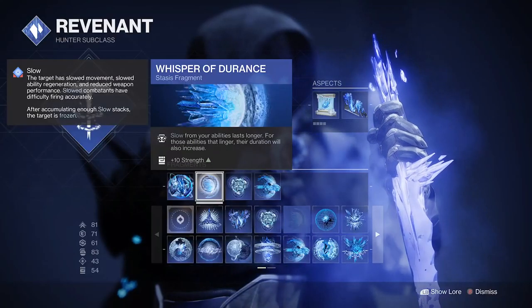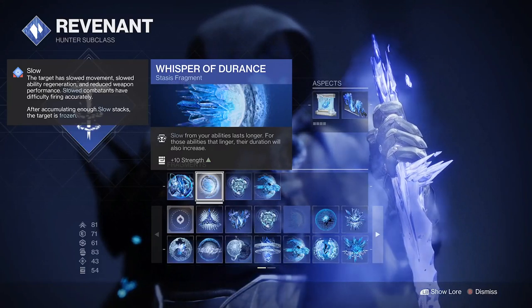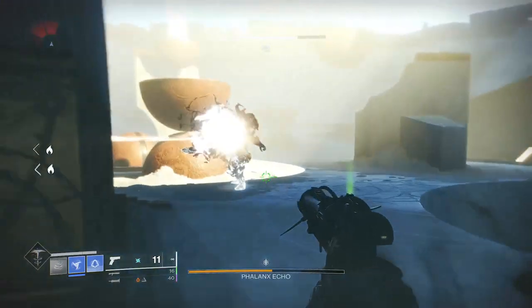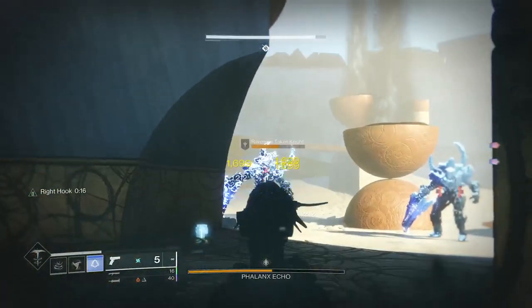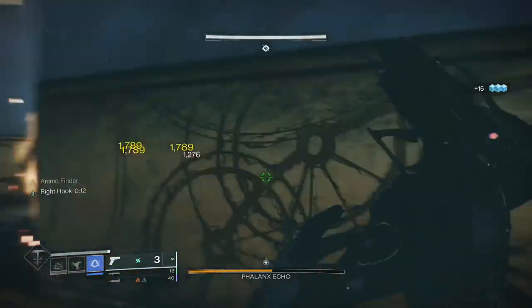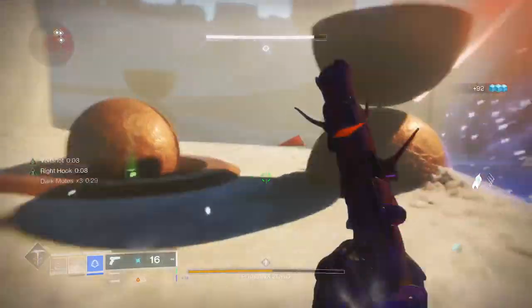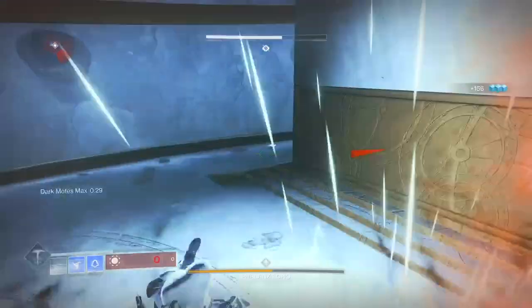The first of our fragments will be Whisper of Durance — slow from your abilities lasts longer, and for those abilities that linger, the duration also increases. So whenever we dodge, whenever something's trapped in a grenade, that slow is particularly extended. You can chuck a double shuriken, get that slow stack on it, and it's going to stay there plenty long. You see it bounce — all three of those targets are affected and they're going to stay that way for longer, letting you melt them at your leisure.